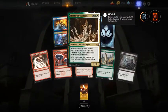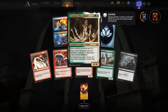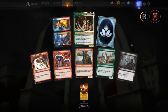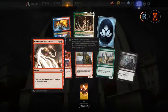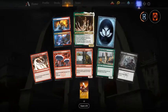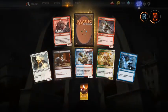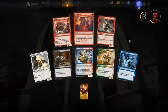Trostani — another mythic! Solid first pick, playable in standard, nothing to complain about. It's a good pack anyway. I would take Deadly Visit if Trostani wasn't here, otherwise Direct Current and then Creamer Storm — both are good first picks. 10 more boosters to go — let's see if we keep getting lucky.